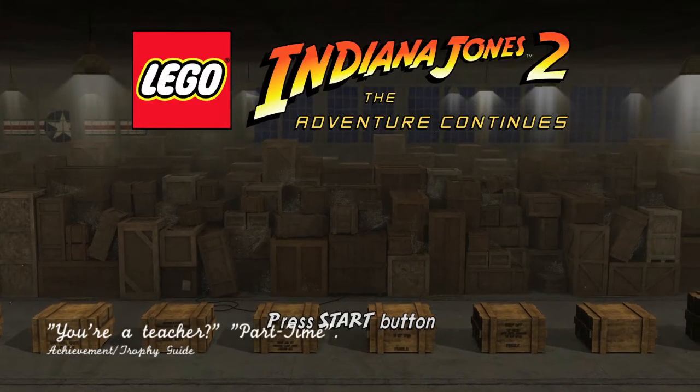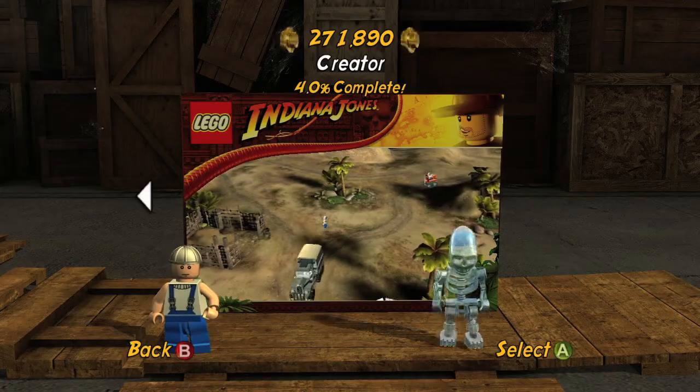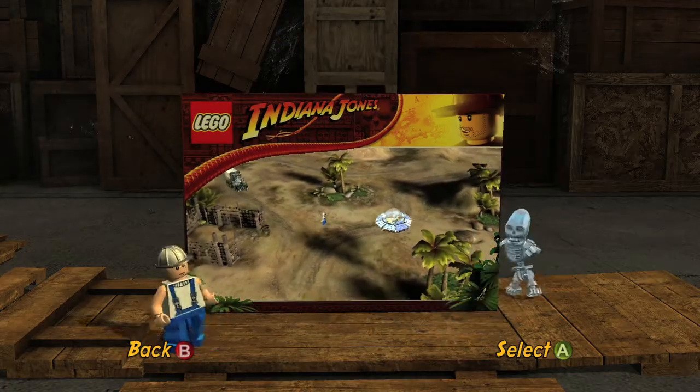Hey everybody, it's Jon here from Vidyamiac.com. Here we are back in LEGO Indiana Jones 2 grabbing 'You're a Teacher Part-Time,' which is to use Scholar Ability 10 times.